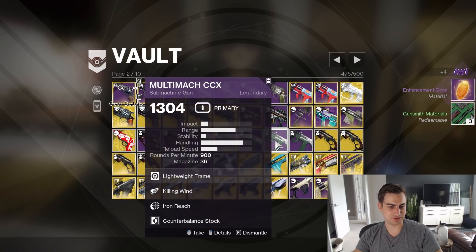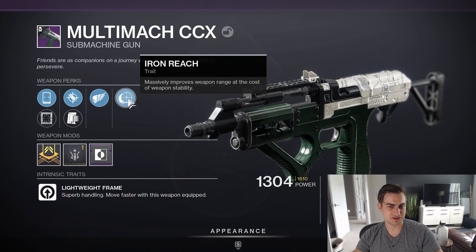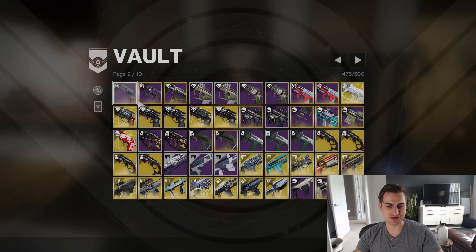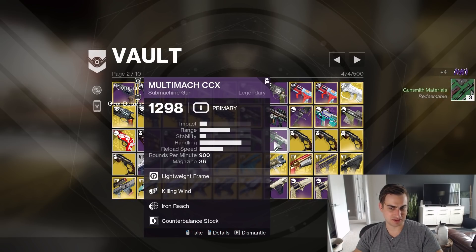Dynamic Sway Iron Grip — that's really stable, I like that. Healing Wind Iron Reach — Iron Reach is range at the cost of stability for an SMG, which does not really go well in practice, so I'm going to delete that one.